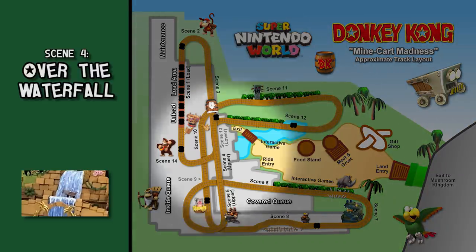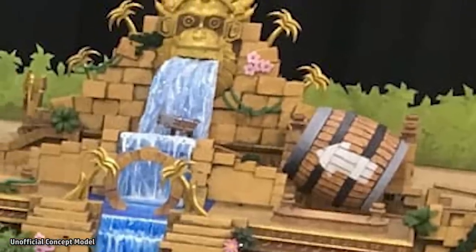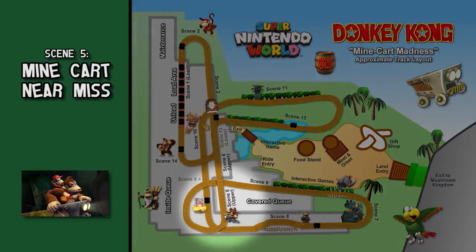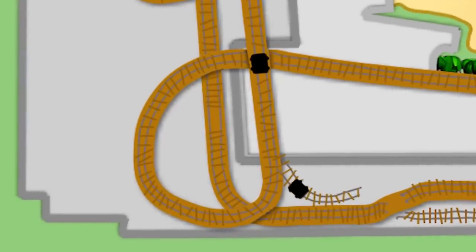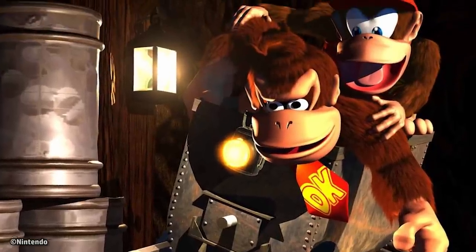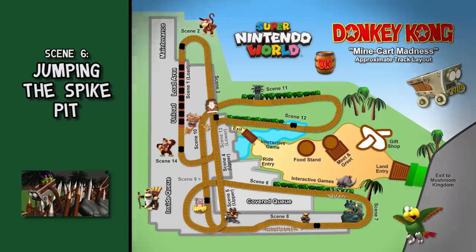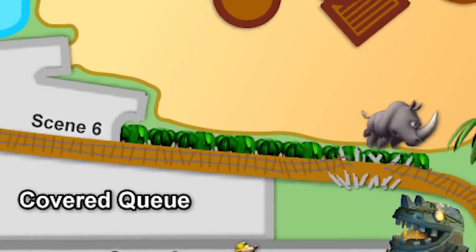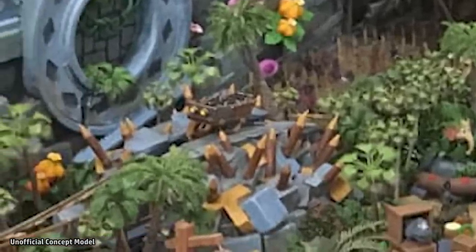Scene 4 — Over the Waterfall: We soar over a cascading waterfall directly above the ride's main entrance and back inside. Scene 5 — Mine Cart Near Miss: As we speed along, another mine cart turns a corner up ahead carrying Donkey Kong and Diddy Kong, appearing to head straight towards us. We turn right at the last moment to avoid hitting them. Scene 6 — Jumping the Spike Filled Pit: We head back outside and gear up for our second big jump, as our cart appears to jump over a gap in the track over a pit filled with spikes.